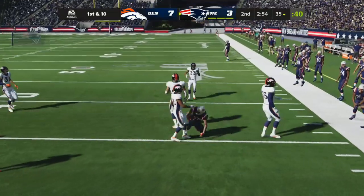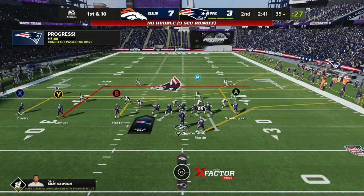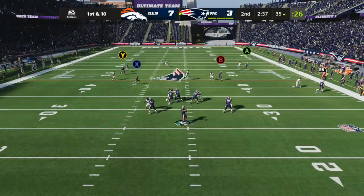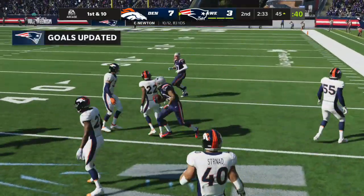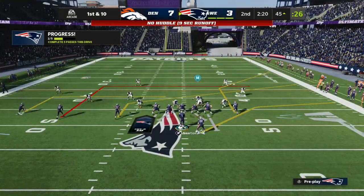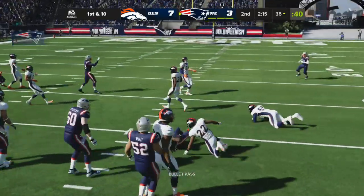Got an open man — it's Devin Hester. Up to the 35 before they're able to knock him down, 15 yards is the pick up there and the drive starting very nicely. First down. Ball thrown right side and complete, out across midfield down to the 45. Back-to-back receptions for him and it's another first down. That'll be caught by Hester.